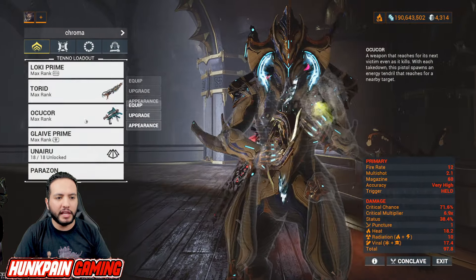The weapon we're talking about is the Ocucor - the only weapon from the 90 percent of weapons and Warframes I tried that can kill the luminous vampires. You can use the Ocucor Vandal if you have it of course, and use the regular Ocucor if you just don't have it.